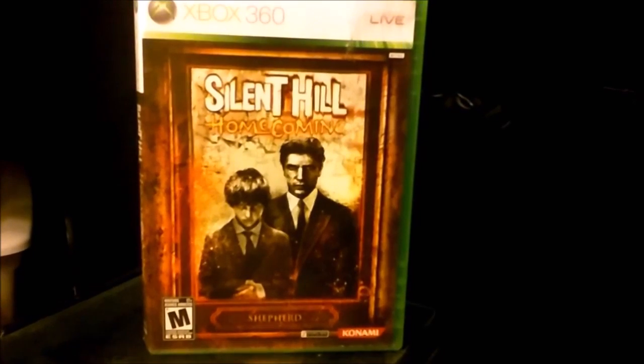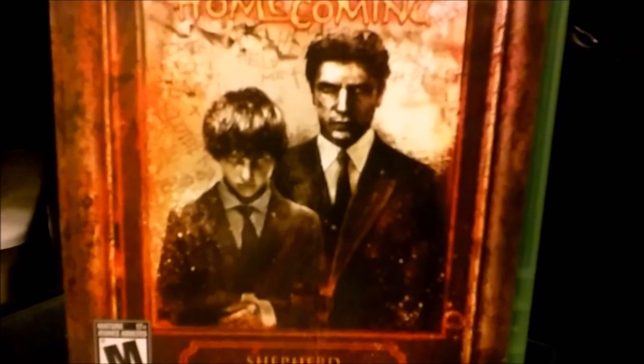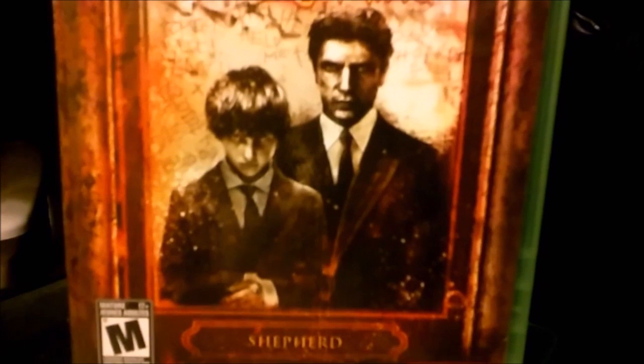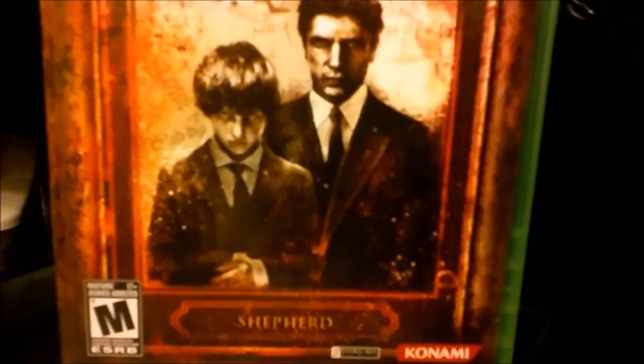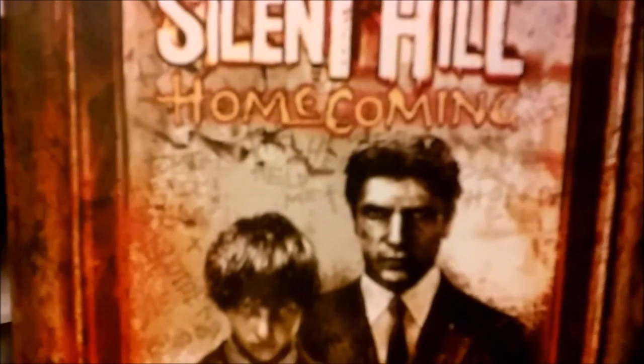Number 2: Silent Hill Homecoming. I don't know why, but I just think this cover is pretty creepy. You have Alex Shepard just sort of standing there — pretty basic — but he looks like he's seeing some stuff, which he does in the game. Also his brother looking up pretty demonic. It pretty much tells you: yeah, this is a horror game.